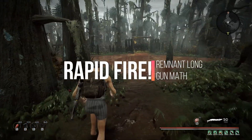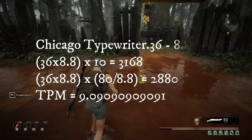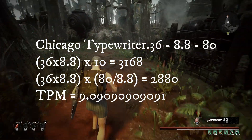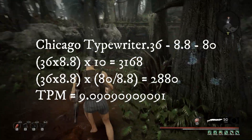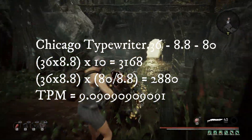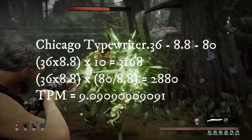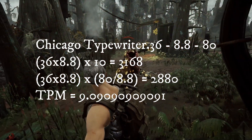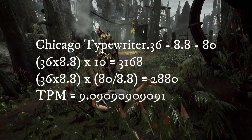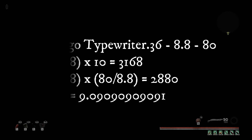Up first we have the rapid fires. Chicago Typewriter: 36 damage, 8.8 fire rate, and 80 round magazine. So 36 times 8.8 over 10 seconds gives 3,168 DPS. Taking it through to magazine DPS, we're looking at 2,880.